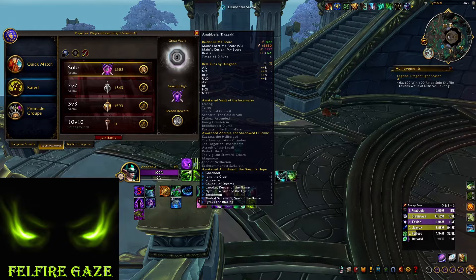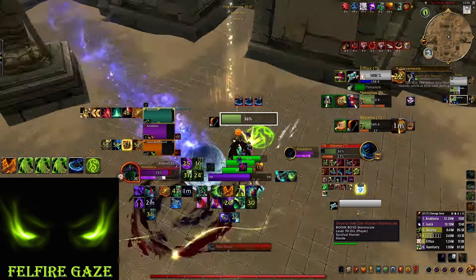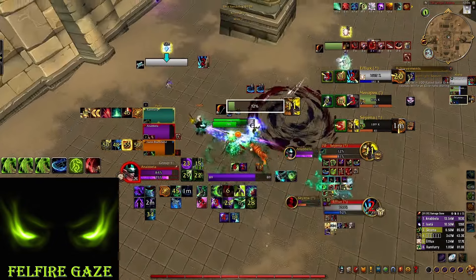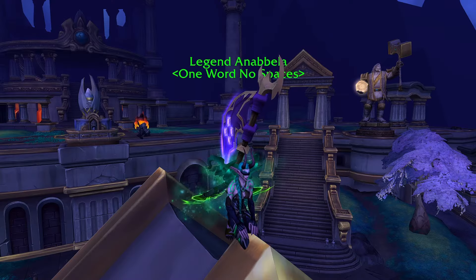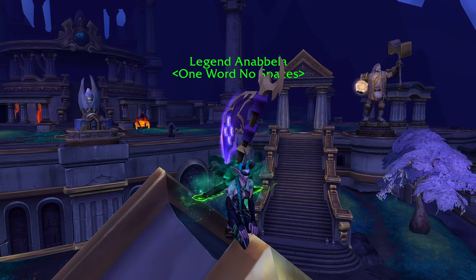Last week, I spent most of my time pushing my Solo Shuffle rating and farming the Legend title. I compared my build and gameplay with other high-rated Demon Hunters, I tested everything to see what works best, and I bring you the updated Havoc PvP guide for patch 10.2.7. Although many things have stayed the same, there are a lot of small details that have changed that you can use to get an advantage in the arena, so make sure you watch till the end.